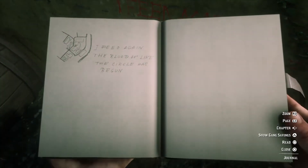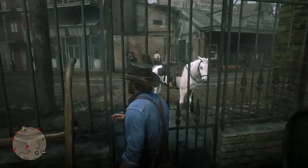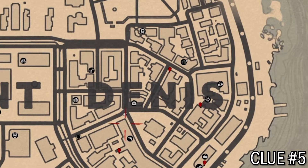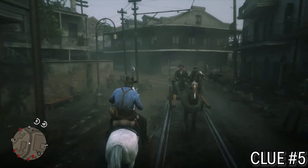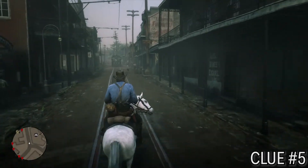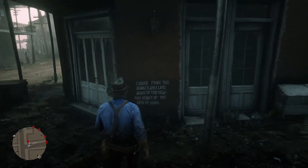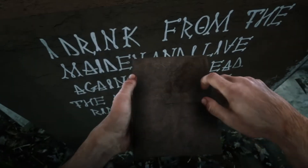This guy talks about bones and blood. This is the fifth clue, the last one. It's north of the second N in Saint Denis. It's just on a building, it's on the street, not too hard to find. Just look for a red building with white doors and you'll find it. There it is — this is probably the most obvious one. But like a lot of the weird things in this game, you might just pass by it thinking it's just some weird graffiti and not actually look at it.